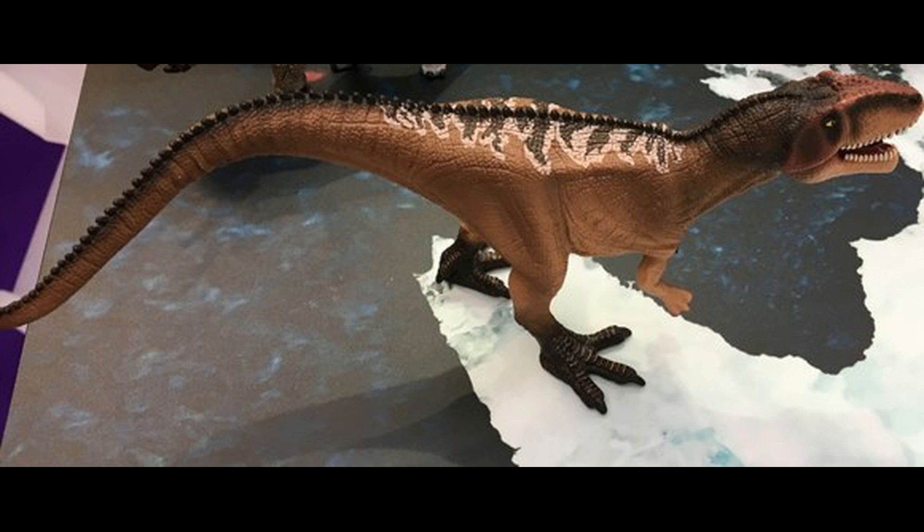Next up we have the Schleich juvenile Giganotosaurus — Jesus Christ, that is a mouthful. This figure has the same paint details as the other giga coming out this year: there are purple stripes and it has that sort of off-brown colour. This is a brand new sculpt so I'm mainly going to focus on the sculpt. In my opinion it looks decent. I really like how long the tail is, I like the way the feet are positioned, and I like the torso. But I'm not really that big on the arms — I think they're a little bit too small. Looking at it, I can't see black painted onto the claws, but that might just be the angle.